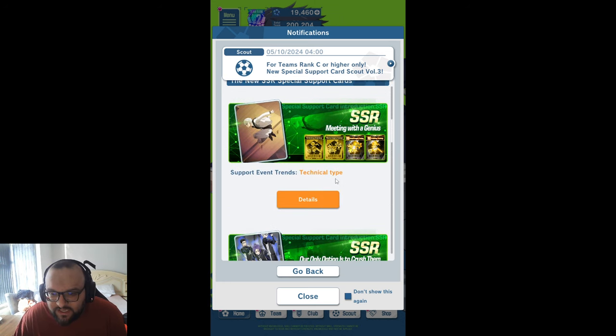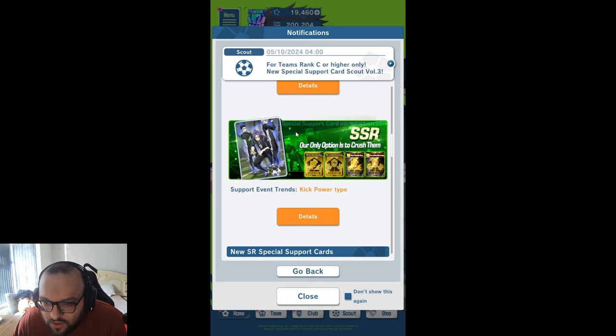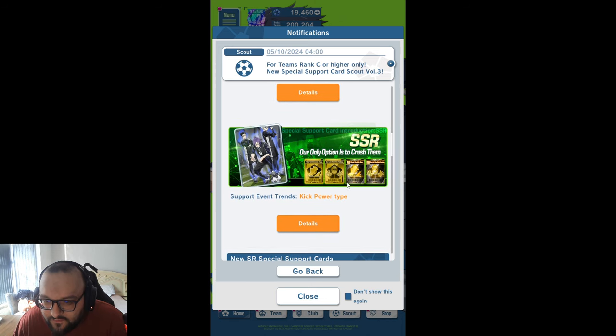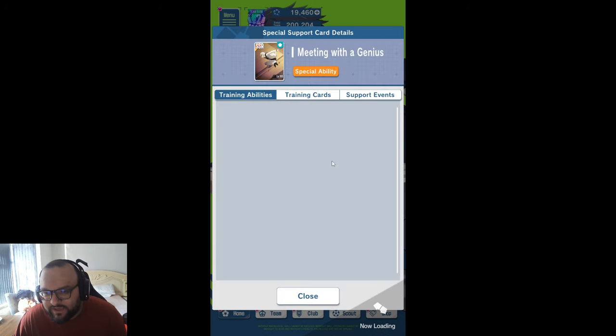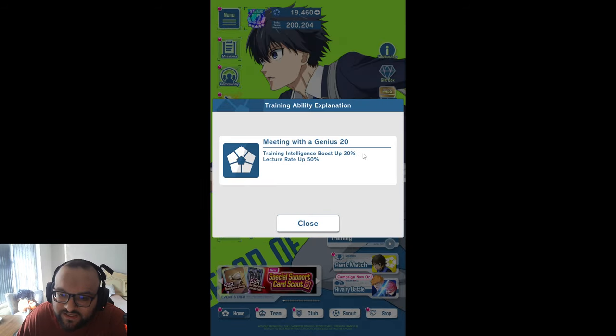So the first card we did get is this Nagi card, 'Meeting with a Genius,' and you can see it's got some decent black cards. The first card can give us a technical up, Intel up, a technical boost at 30% which is really quite nice, training condition down 4, special training up by 50%, training bonus by 20%. And 'Meeting with a Genius' actually has an Intel boost of 30% and a lecture rate of 50%.